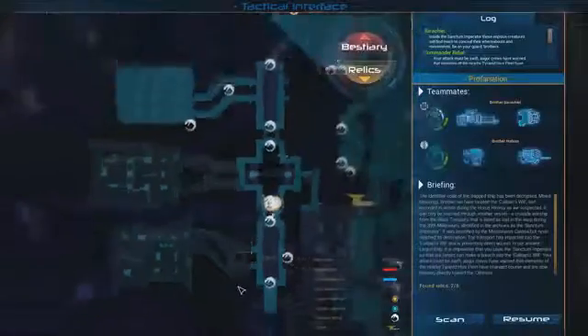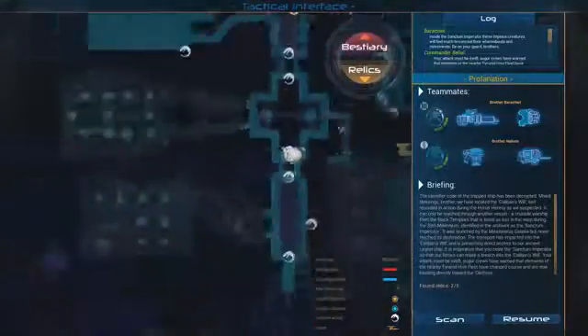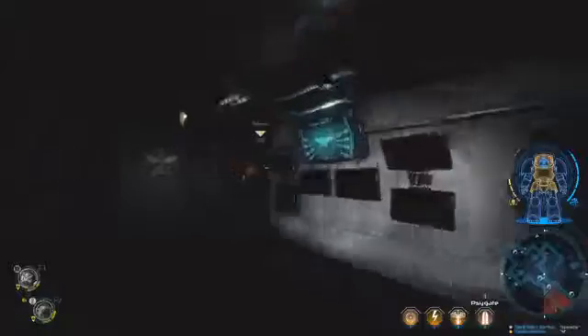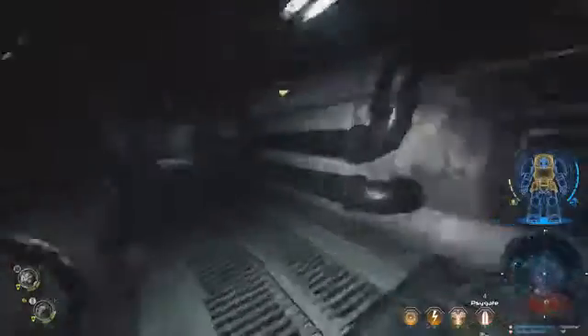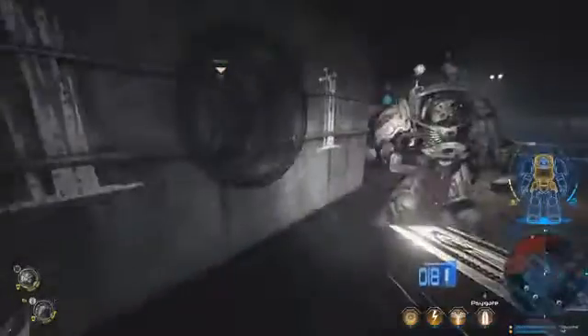I also need to figure out where the hell we're going. Navigation time. We need to go... we're securing something in that direction. I probably could have just hung a Louie right there, but that's the lower floor — we've got to get to the top floor. I'm leaving doors open because it's too much of a pain in the ass to get the pathfinding to get out of the way. What was this down here — was there an artifact? Or was this just a dead end? I bet there's an artifact. It's just a dead end.